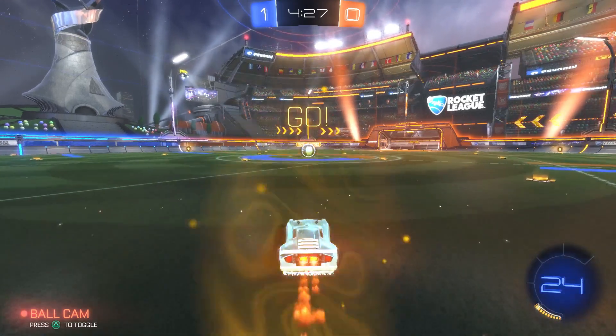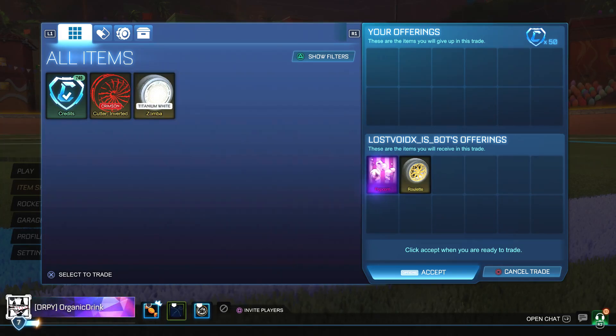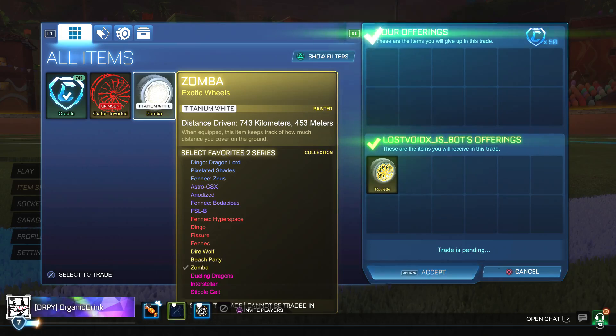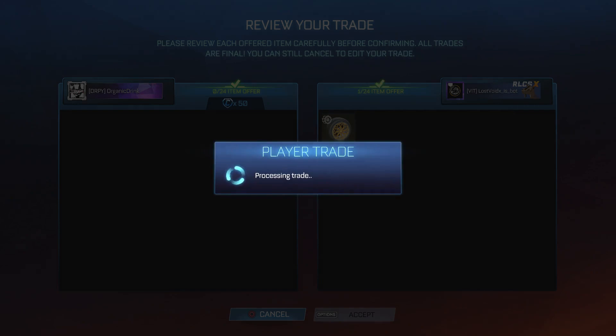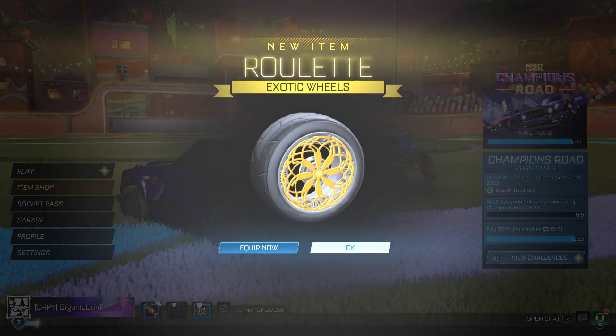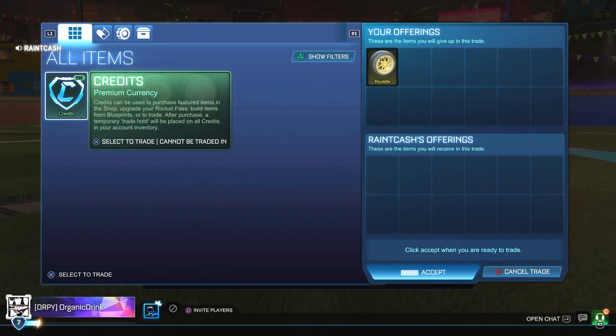Here I am buying this non-credit exotic for 50 pure credits. He was trying to show me other stuff to buy but I didn't really want them. I'm buying this non-credit exotic for 50 and I will be selling it for 70. These trades are very easy, fast, and simple. People are doing trade-ups, which isn't good in my opinion — if you have non-credit exotics I recommend not buying them just to do trade-ups. Here I am already selling it the very next trade for 70 pure credits, making me 20 credit profit.